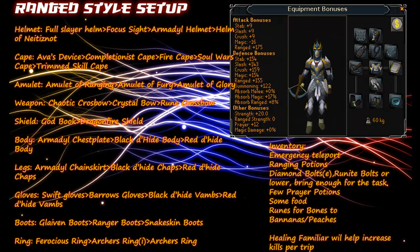If you plan on using range, this is the ranged style setup from highest to lowest. For Helmet you'll want either Full Slayer Helmet, Focus Sight, Armadyl Helmet, or Helmet of Neitiznot. For Cape you'll want either Ava's Device, Completionist Cape, Fire Cape, Soul Wars Cape, or Trimmed Skill Cape. For Amulet you'll want either Amulet of Ranging, Amulet of Fury, or Amulet of Glory. For Weapon, Chaotic Crossbow, Crystal Bow, or Rune Crossbow. For Shield you'll want either the God Book or Dragonfire Shield.